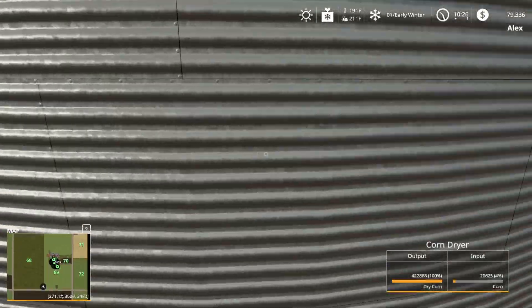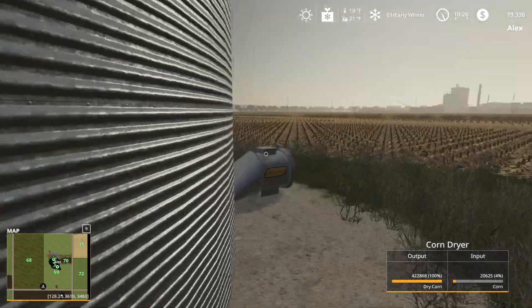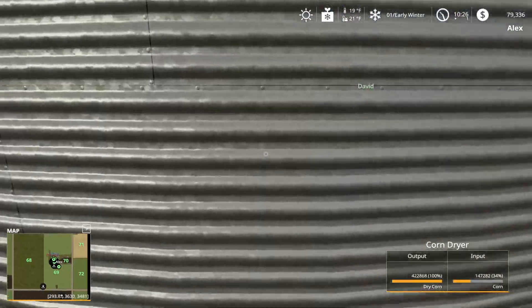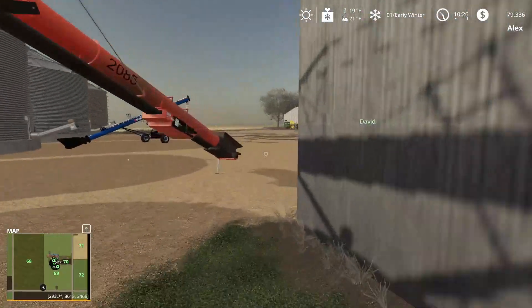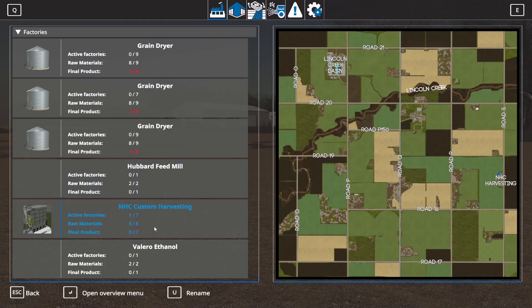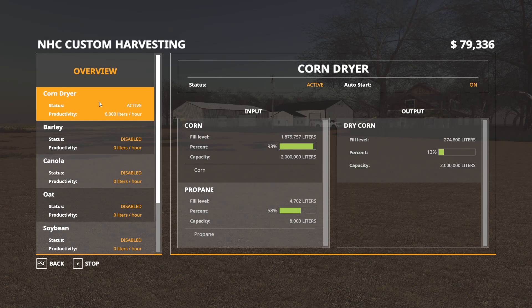As long as we can sell some grain — we might not be able to in that time. We've got this bin full, over 400 liters of corn that needs to be dried. This one's full, same thing — over 400 liters. And then this one is also full. So a ton of corn in these three bins, all filled.